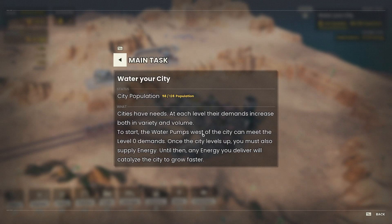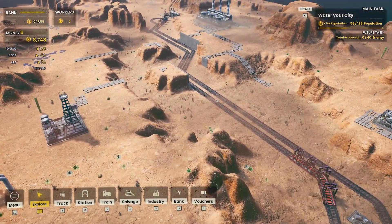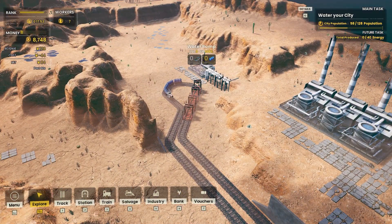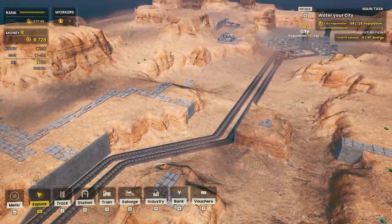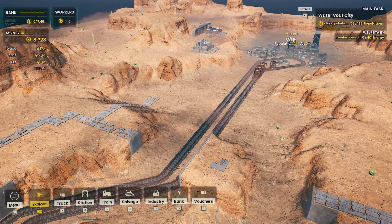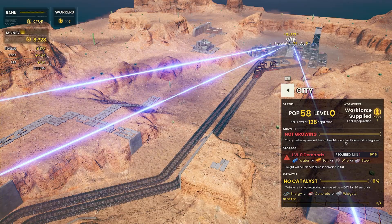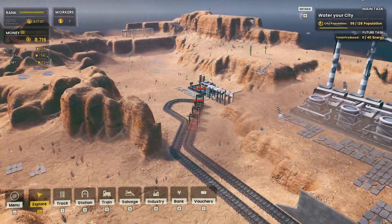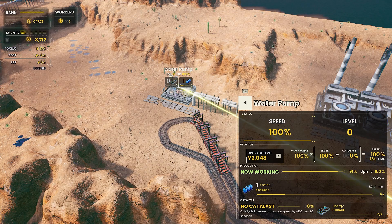Hey there team, welcome back to the channel and welcome back to some more Railgrade. Where were we? Water your city — main task. I guess it just splashes up when we come into it. And we've started doing exactly that, right? We've got our little train going there. He's got his full water. Now working.